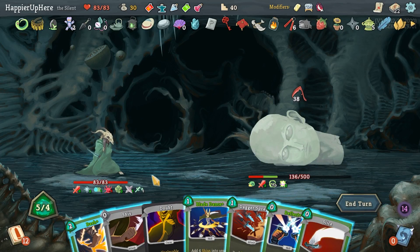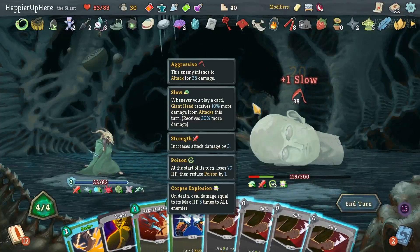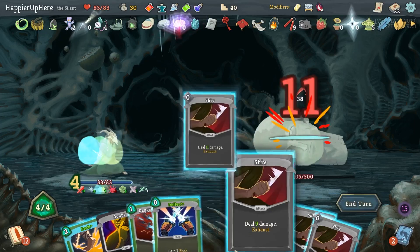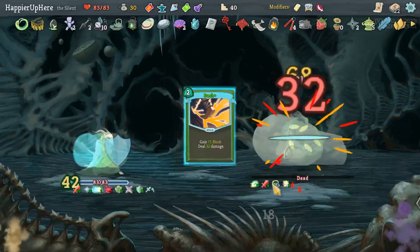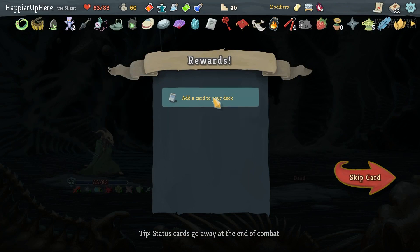I just need to survive this turn and next turn he should be dead from poison. Let's gain some dex first — Blade Dance. Actually I might be able to kill here — I was too focused on defending. I think I should be able to kill. Dagger Spray, Dash — perfect this one! Got Juicy Beast — normal enemy combats are now occasionally encountered in question mark rooms — and Emissary Expertise.